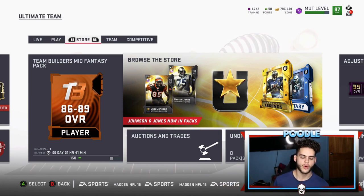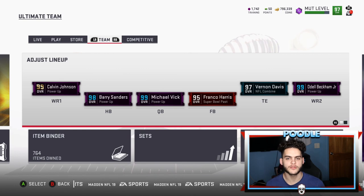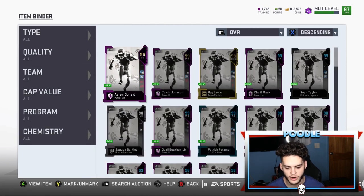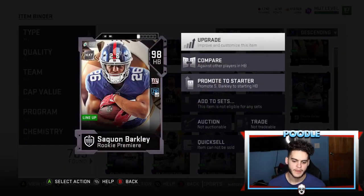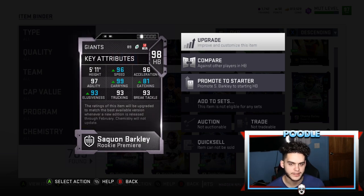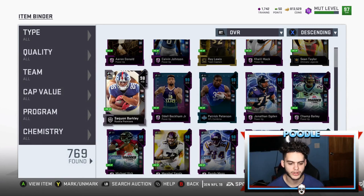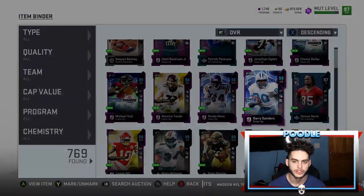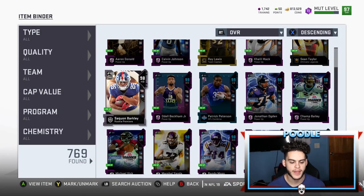First things first — coming over to the binder, the rookie premieres. They're a good idea and I like them, but they need to be upgraded. It sucks that I have the best Saquon Barkley but he only has 96 speed, which isn't usable anymore. At this point in the year, that Saquon Barkley isn't as usable as my Barry Sanders with 99 speed. They need to let rookie premieres have proper chems on them and let you change their team. They should have full capabilities of a training card.